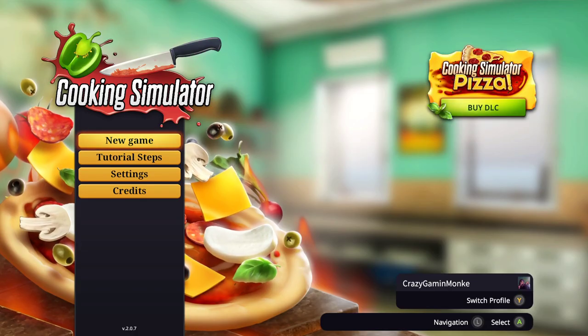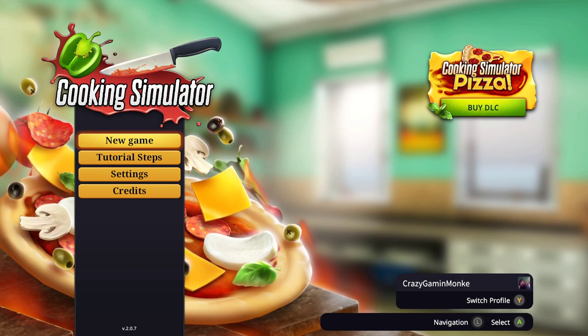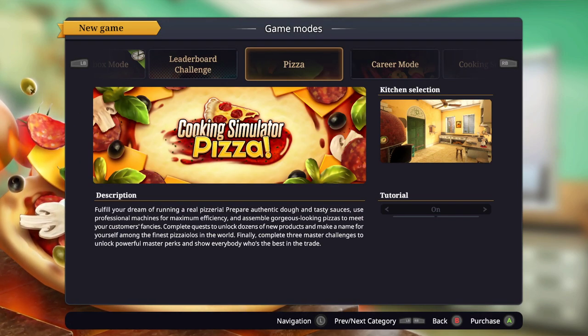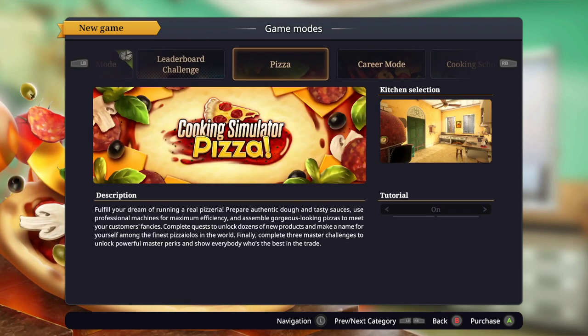Let's go ahead and press A, let's get started. We're going to go ahead and do a new - oh there's Cooking Simulator Pizza, we can buy the DLC, but nah, we're just going to go ahead and start a new game. I hope your guys' day is going well, and if it's really starting, I hope it goes well.